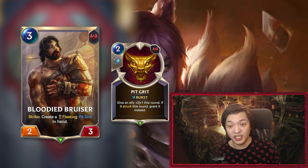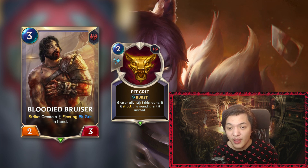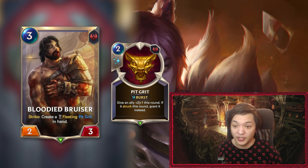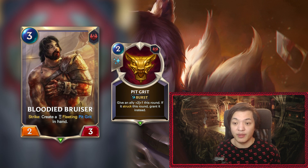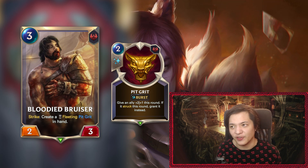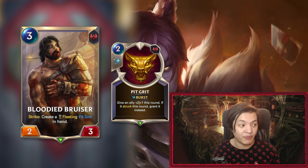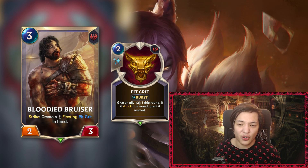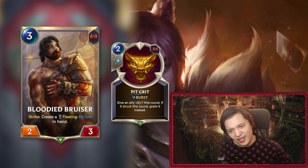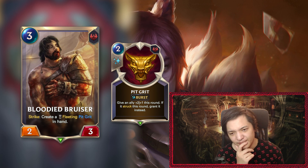So the real question is: how much more powerful could this card be? I don't think it's that powerful from a first read. Pit Grit is good because it's unexpected — opponents can't play around it 100% of the time. With Bloodied Bruiser, you're almost exclusively using it for its post-combat effect. If you got it before combat somehow it's actually pretty good, but after combat you have to then devote two mana, which means you're losing more tempo hypothetically.